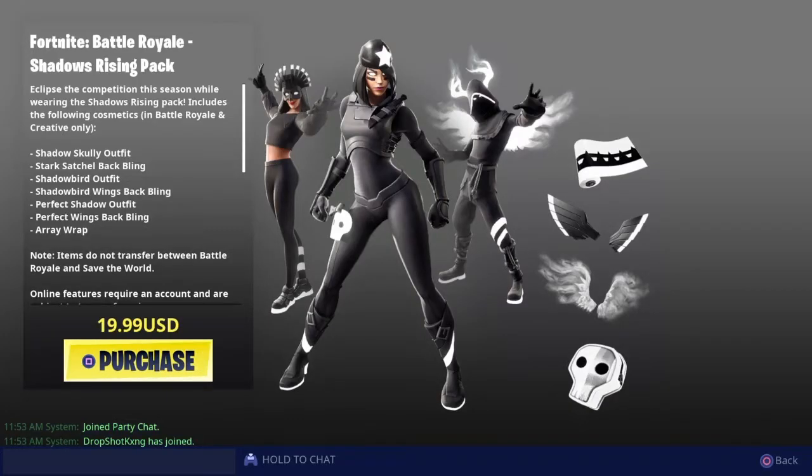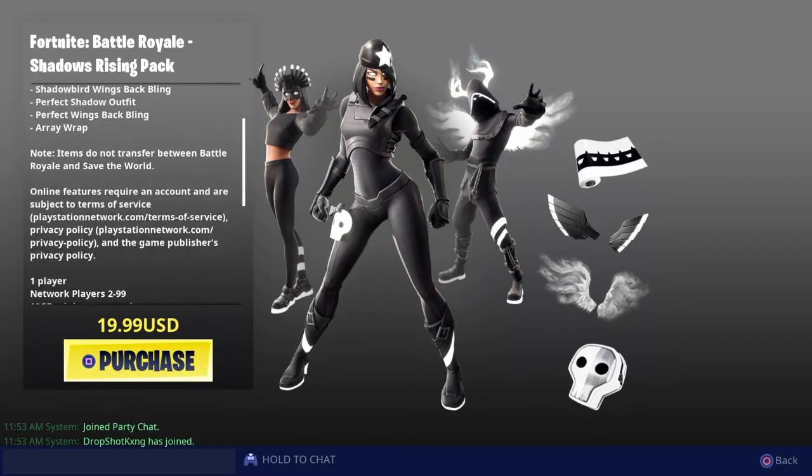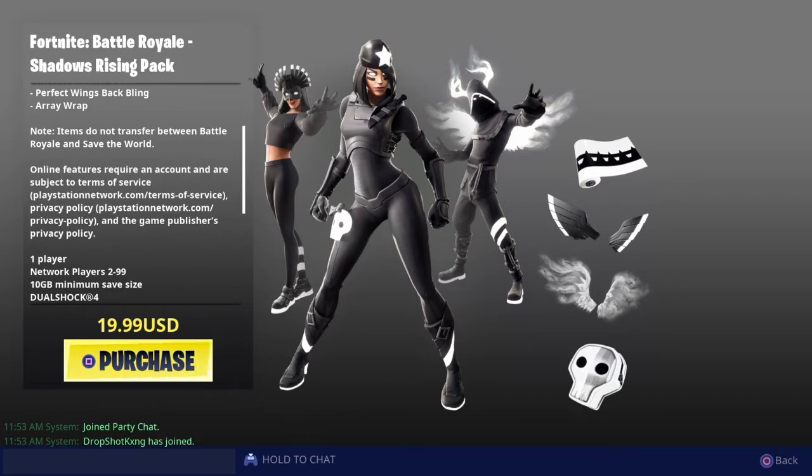For $20 you get the Fortnite Battle Royale Shadows Rising Pack — eclipse the competition this season. Included cosmetics are: the Shadow Scully outfit, the Stark Satchel back bling, the Shadow Bird outfit, the Shadow Bird Wings back bling, the Perfect Shadow outfit, the Perfect Wings back bling, and the Array wrap. For 20 bucks, that is awesome.